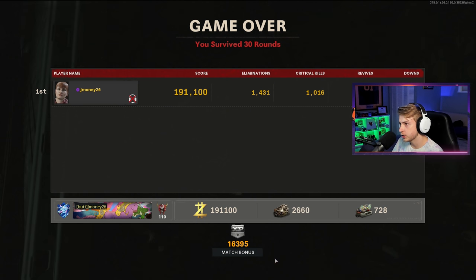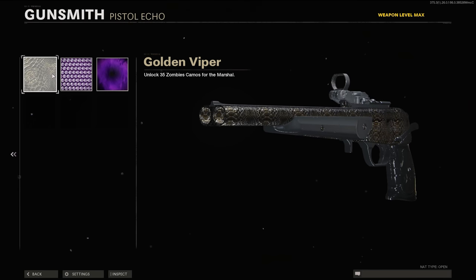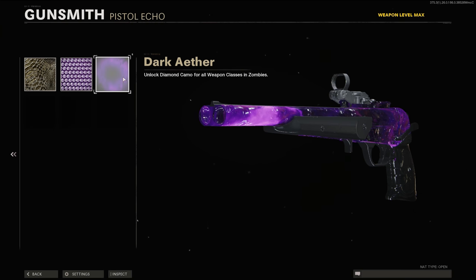We finished with 1,400 eliminations and 1,000 crits - probably a better ratio than we had last game. But I never want to do this again. This is the Marshall with gold Viper on it - looks like absolute shit. Plague Diamond - texture's not loading in all the way, but looks pretty decent. Dark Aether - pretty wild.